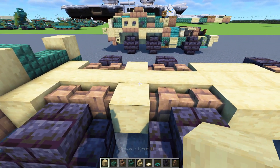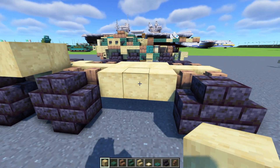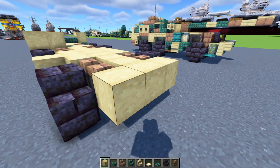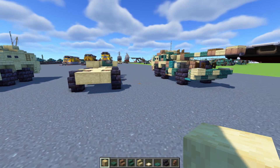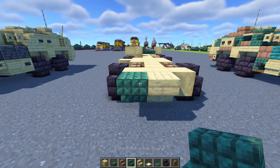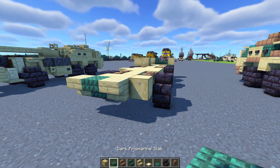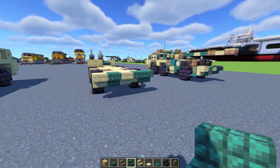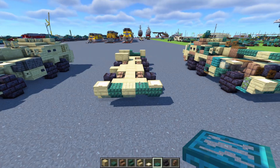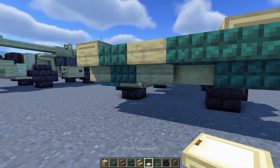Add in stripped birch wood so it sticks out like this, and then stripped birch wood in the middle. In the front add in three blocks wide stripped birch wood. The middle part is going to be birch stairs, then dark prismarine stairs on the left, birch stairs again, and the other side is dark prismarine slab and dark prismarine stairs. In the front corners add in birch trapdoors. Down below add in a warped trapdoor, then birch trapdoors all the way across.